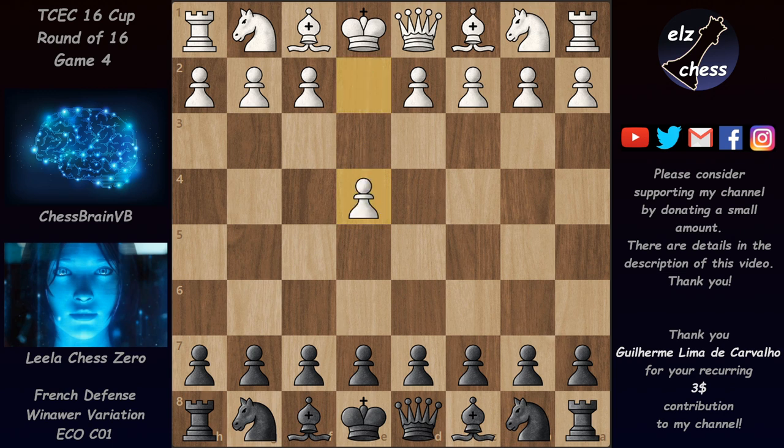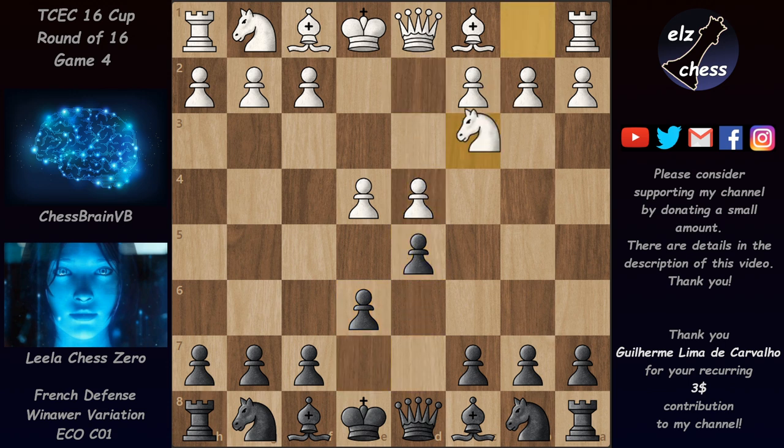We have a French Defense, and we know that Lila loves to play against the French Defense — she has many wins against it and likes to obliterate the competition in this opening. But let's see how she can do with black. We have d4, d5, and now after Nc3 we have Bishop b4, the Vinawer variation.